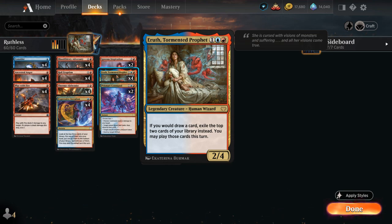A Burn deck is a perfect home for Aerith as we can always point those cards directly at the opponent's face if we don't need to kill a creature instead.